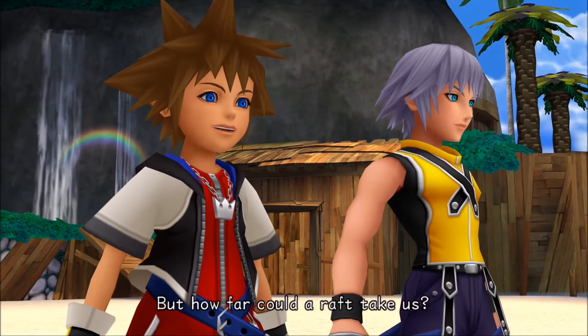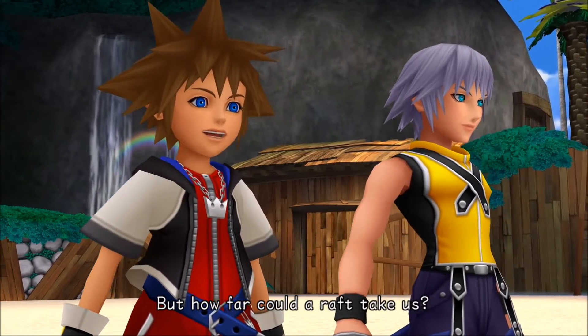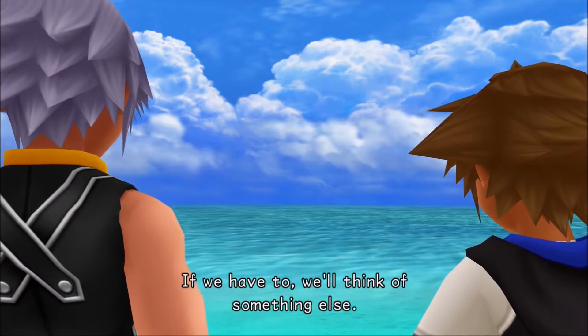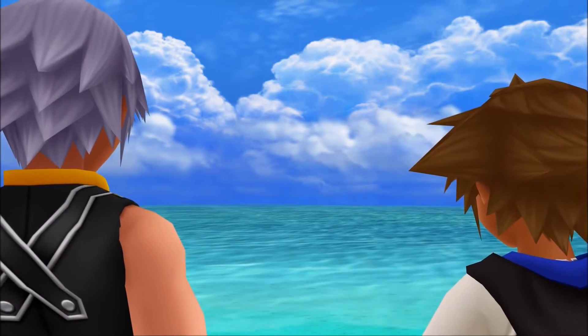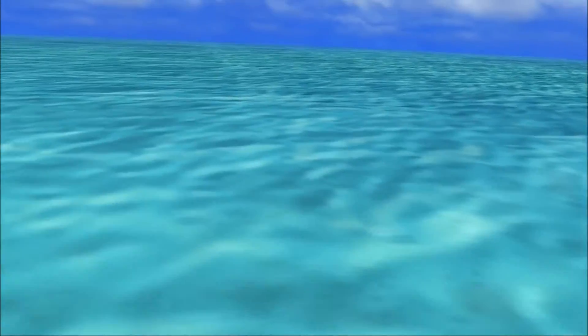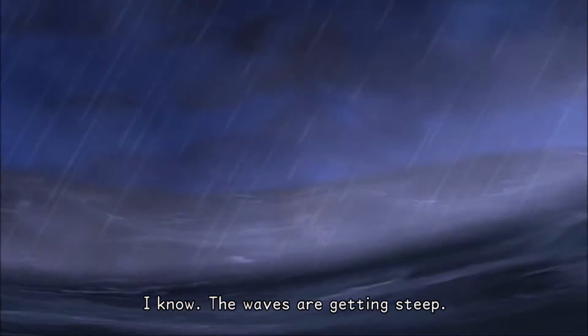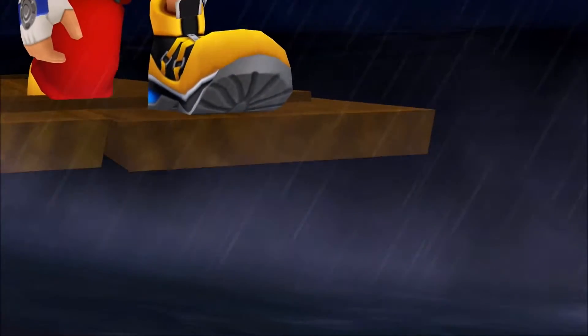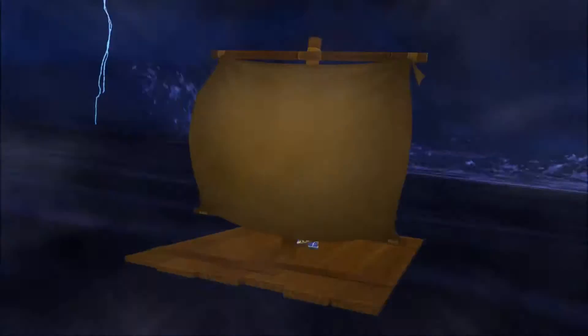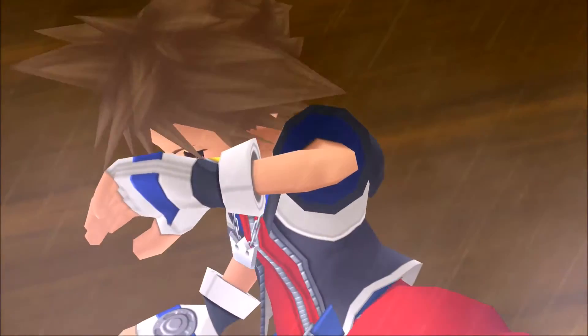Okay, we're back at Destiny Islands — Riku and Sora. 'How far could a raft take us?' So it's from Kingdom Hearts 1. Yeah, I recently replayed it. Well, those lines are from there — they talk about the raft. They're getting set up, except how they made the raft. They never did make the raft, because the storm took apart Destiny Islands before they could. So what is this? A dream, maybe? Also, Riku's hair is different.